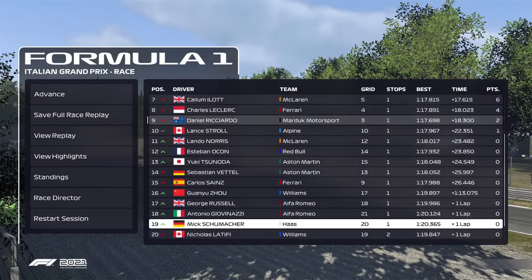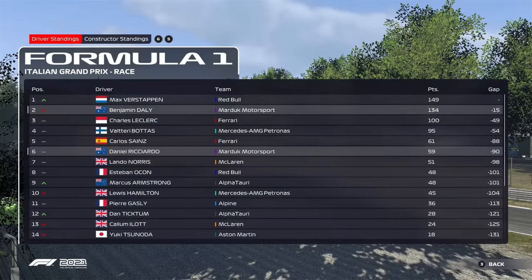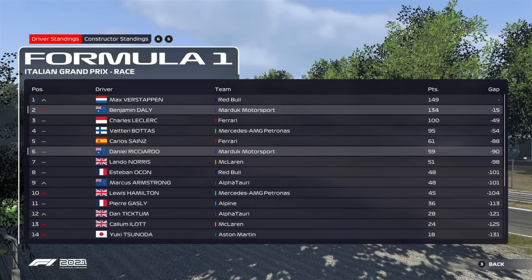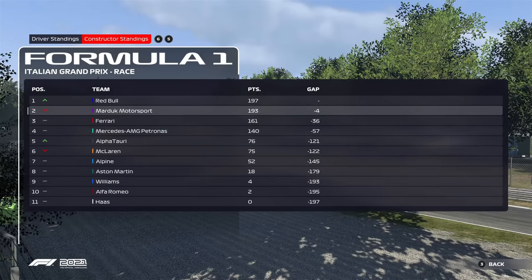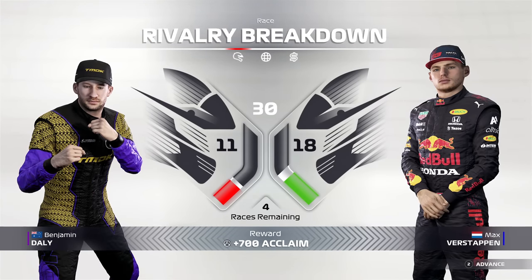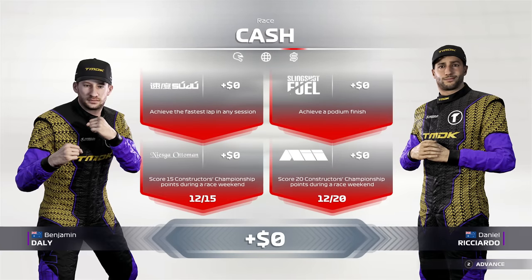Daniel Ricciardo went from P3 to P9 — I think he just got muscled out by a lot of drivers. We're now trailing by 15 points as we head into the Singapore Grand Prix. Thankfully that's a race we're pretty strong at, but we're going to need better form than today to take the fight back to Verstappen — we're running out of rounds in this championship. Red Bull securing P1 in the constructors again, with just four points separating us. It's been a very see-saw battle between ourselves and Verstappen and ourselves and Red Bull.